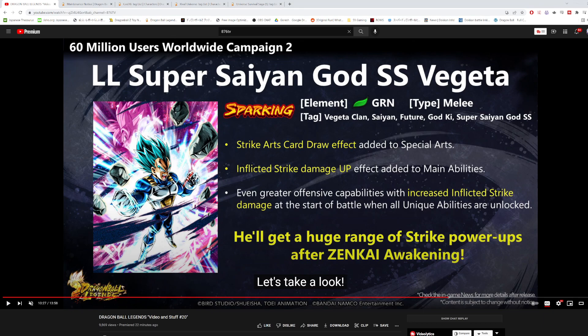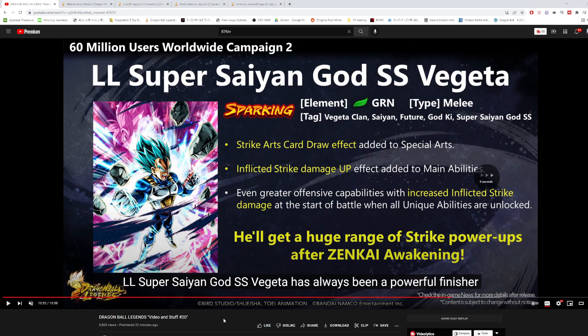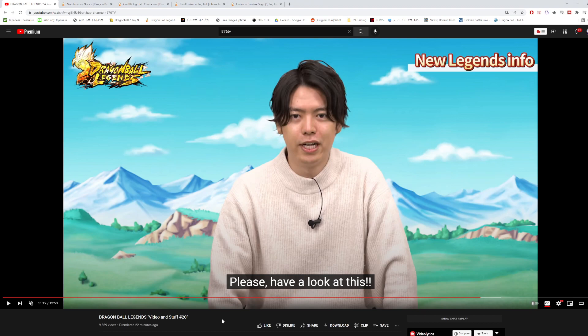They're mostly focusing on strike damage buffs for his Zenkai, which makes sense since he's a strike-based unit. I'm actually a bit nervous about this because there's a new Beerus who is a blue God Ki character, and this Vegeta is green and does extra damage to God Ki characters. If they release that Beerus and then this Vegeta, I'm worried Vegeta might just completely neutralize Beerus right away.